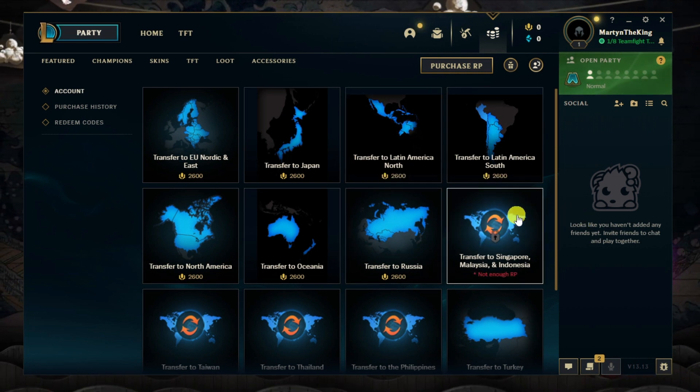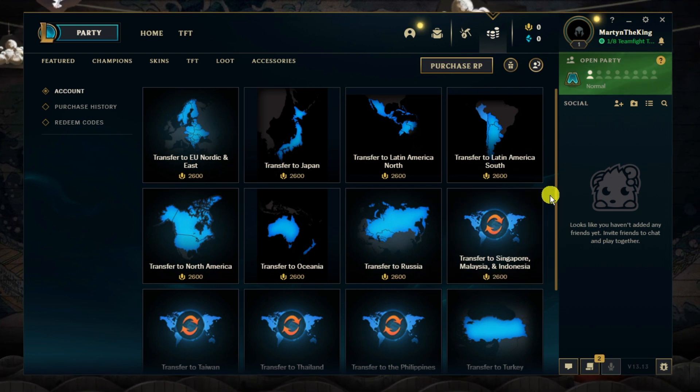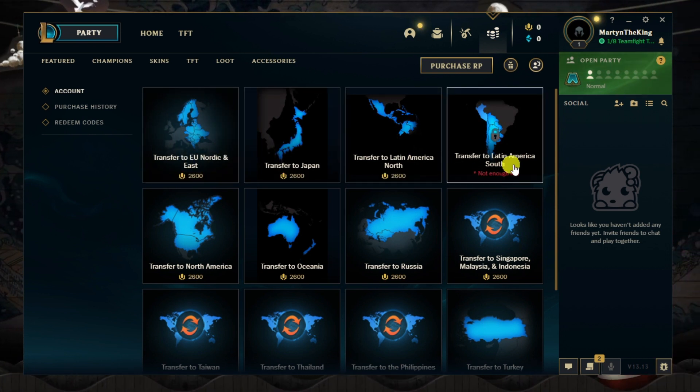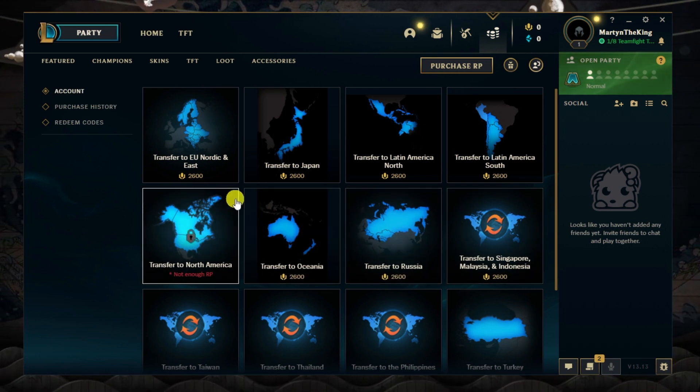What I would recommend is switching to a region that is close to you, as this is going to help prevent things like high ping. There is a cost for a transfer — it's 2600 RP at the moment — so go ahead and choose the one you want to switch to.